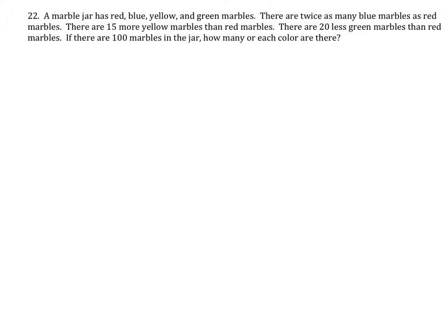A marble jar has red, some other color, yellow, and green marbles. There are twice as many of those marbles as red marbles. There are 15 more yellow marbles than red. There are 20 less green marbles than red. If there are 100 marbles in the jar, how many of each color are there?